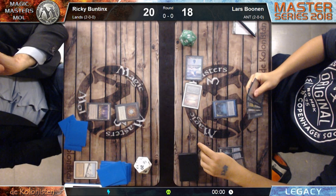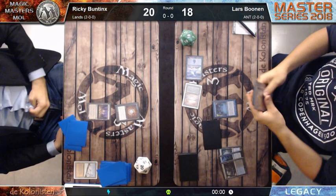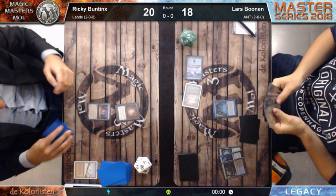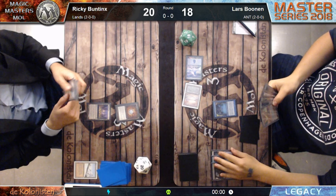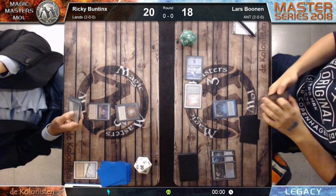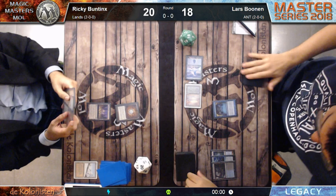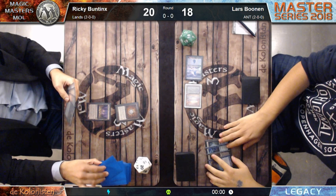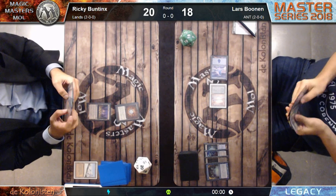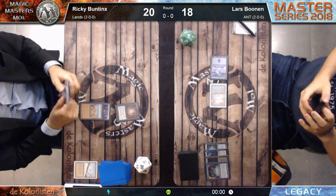Lars has cast a Preordain, scrying two. We already saw he has Lion's Eye Diamond, Infernal Tutor, and a Lotus Petal - the Masterpiece version. I think not this turn but next turn he can go off. He draws a Ponder off the Preordain. Now Ricky Buntings plays Rishadan Port.